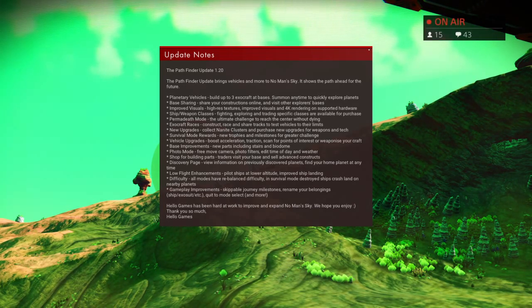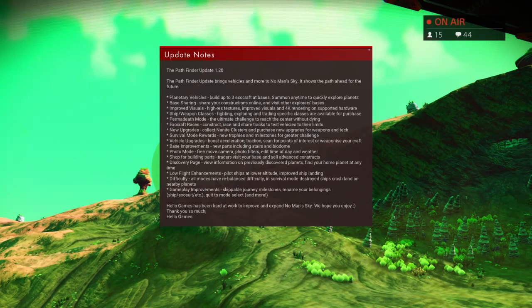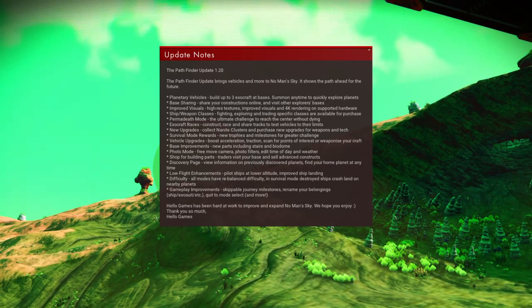Vehicle upgrades: boost acceleration, traction, scan for points of interest, or weaponize your craft. So you can upgrade these vehicles as well. Base improvements: new parts including stairs and biodome. Ooh, biodome!